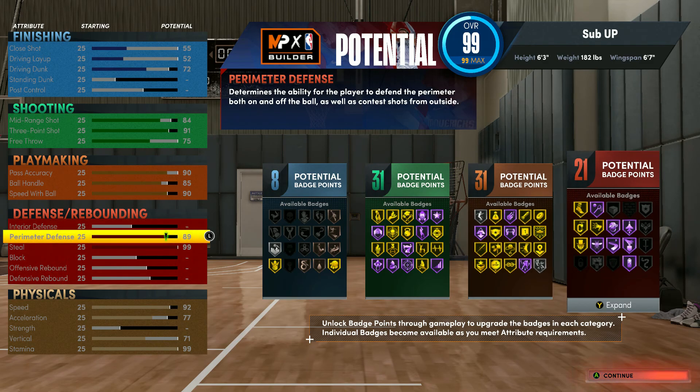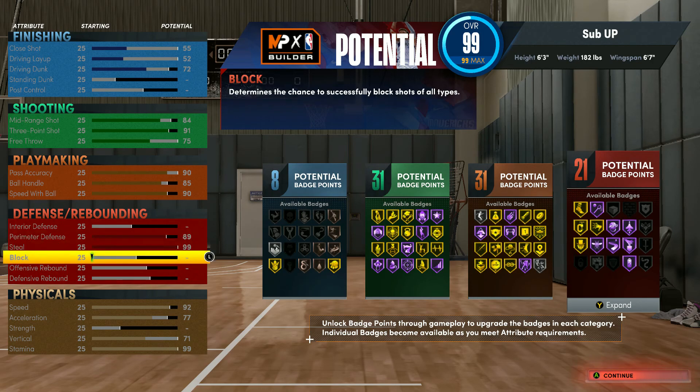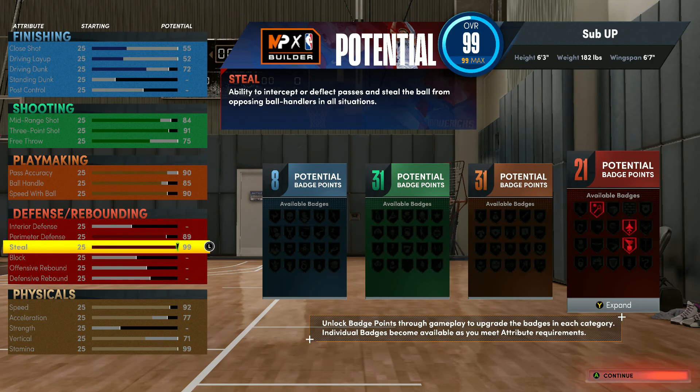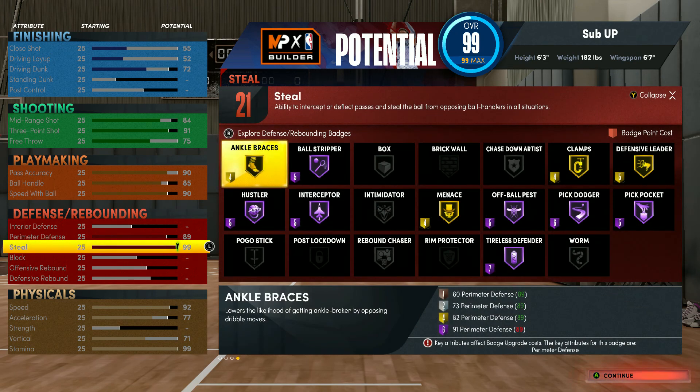You're gonna be in crackhead mode dribbling and going stupid. Defense is up to 89 — you can get all these badges. With steals you get Interceptor Hall of Fame, Pickpocket Hall of Fame, and Ball Stripper Hall of Fame.